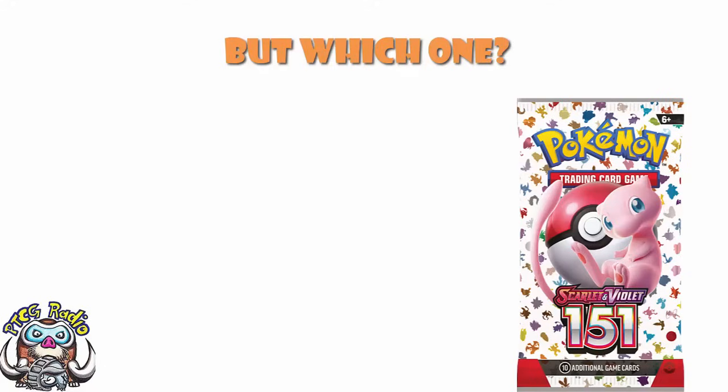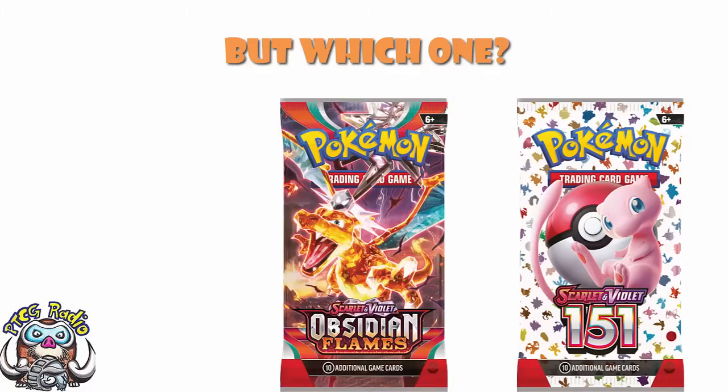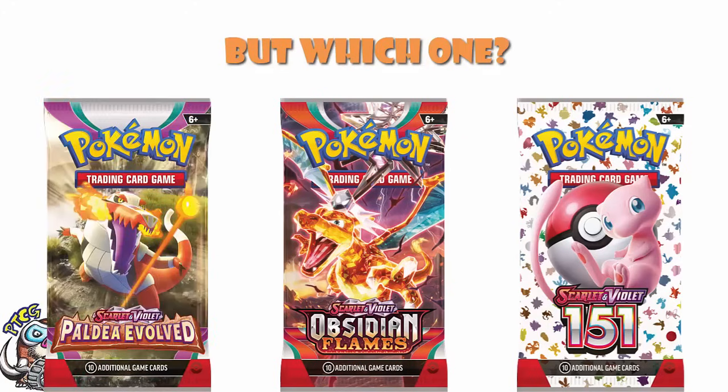There are a bunch of Pokémon sets — which one should you be picking? Today we're going to be looking at Pokémon Card 151, which isn't quite out yet but is out very soon and is an incredibly exciting set; Obsidian Flames, which has just released; and Paldea Evolved, which is your kind of established set that has been out for a little while. So which one should you actually go for?